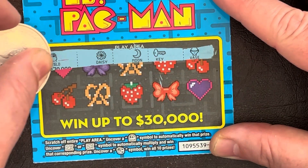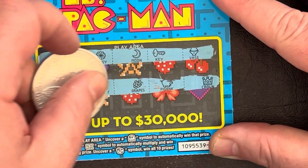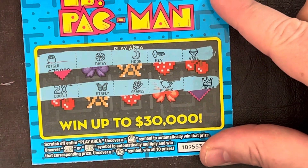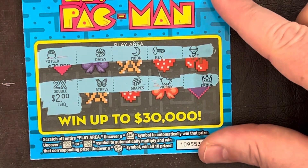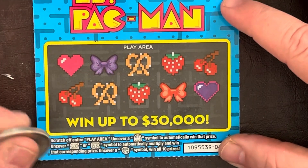First Miss Pac-Man: win when you begin — pot of gold, daisy, moon, key, and vase, no good. Second row: 2x — that's a winner! 2x butterfly, grapes, piggy bank, crown, 2x — could have a hundred bucks under there. Nope, two bucks. So this is four dollars with the 2x. A man could dream, but that's a winner — four dollars coming back.